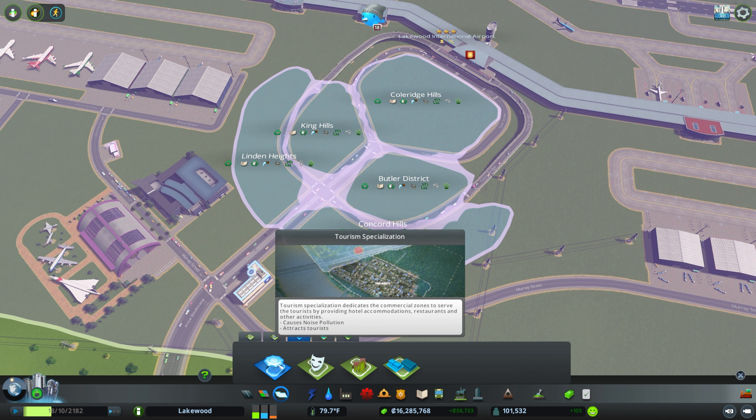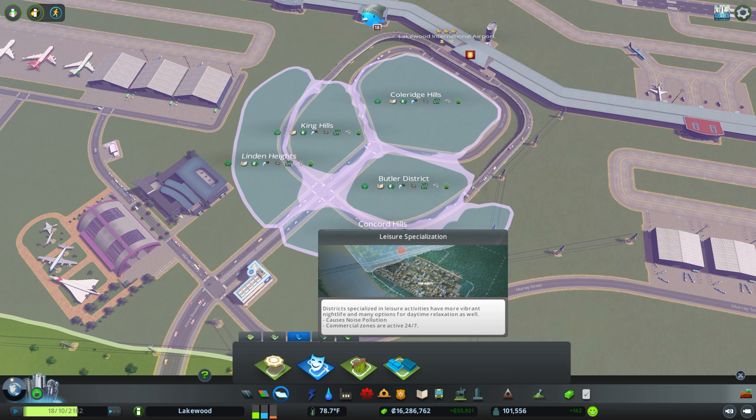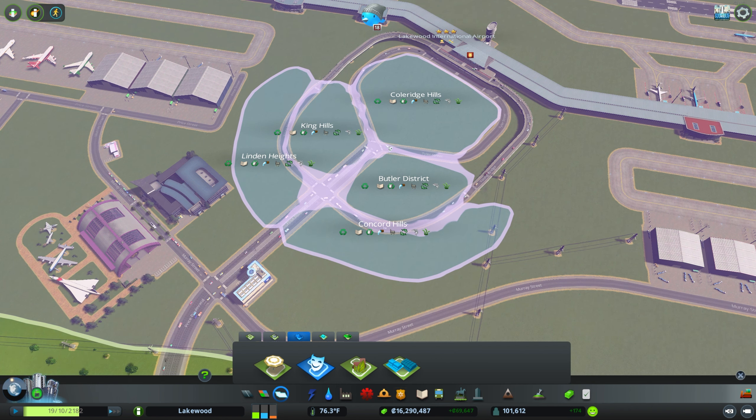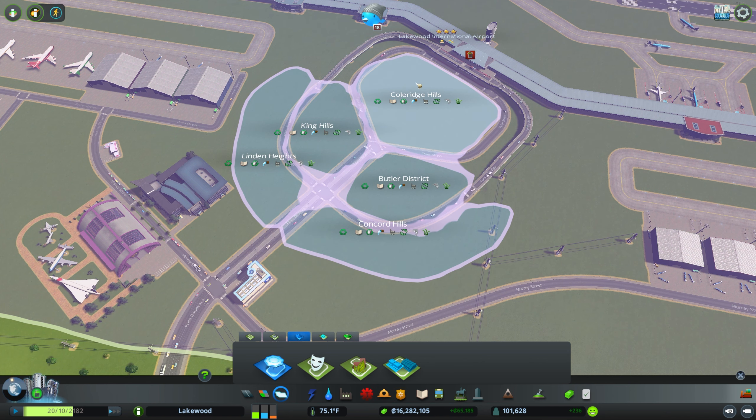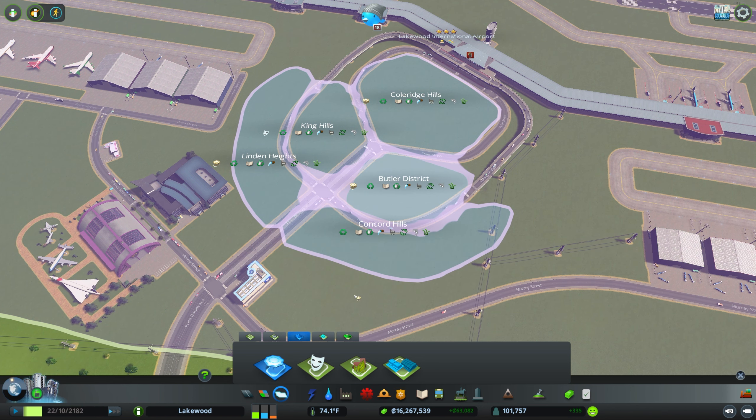Now that we have these five districts, we're going to go into the commercial specializations tab. We have our tourism specialization, which provides hotel accommodations and restaurants, as well as our leisure specialization that provides a more vibrant nightlife and options for daytime relaxation. Having those close to our airport for tourists coming into the city makes sense. So I'll put the tourism specialization closer to the terminal for hotels and restaurants, and then switch to leisure and back to tourism on the far side, and do the opposite on the close side.